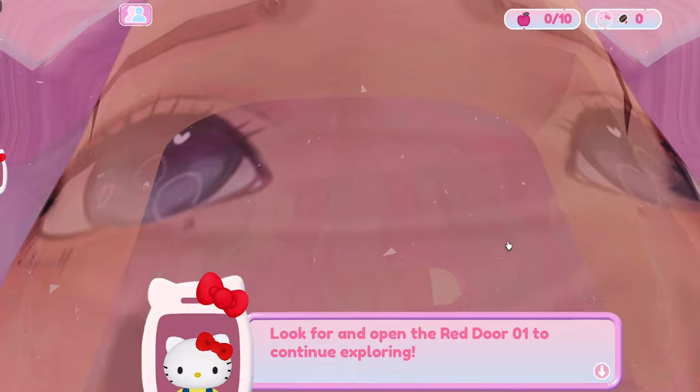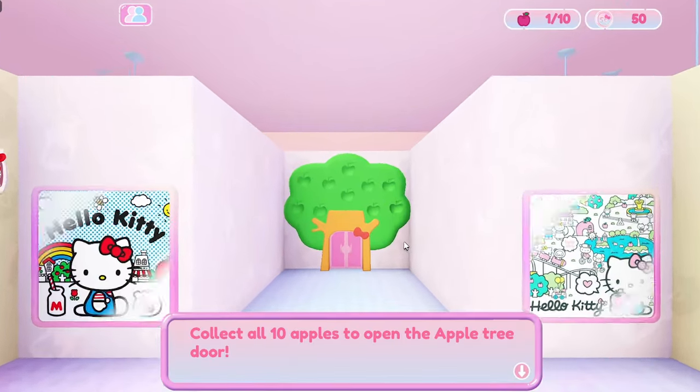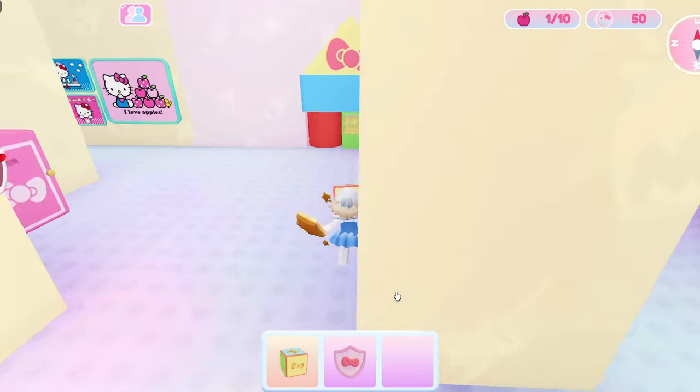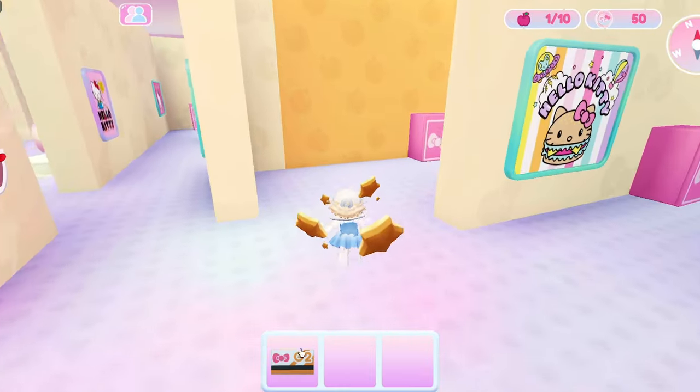They're spawn camping me. I can't believe I'm getting this enraged in the Hello Kitty game. We have one apple for the end door, and then we have this block thing. Orange key card. Okay we need another key to get through this section. So the orange room is over here, we just need to figure out how to get into it.